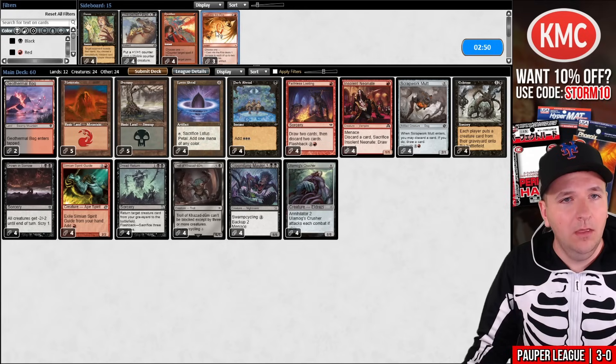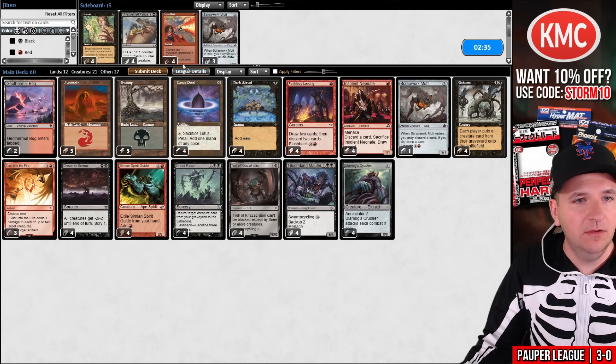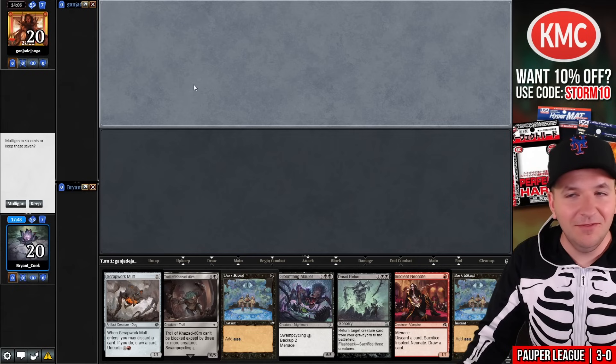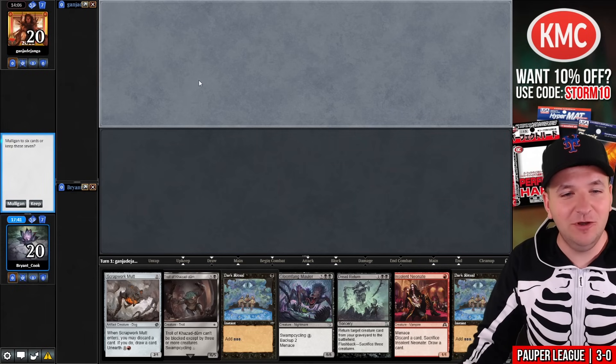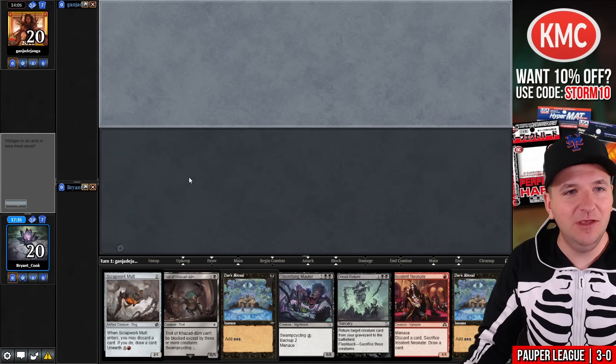We definitely want Cast Into the Fire. I think it just has to be Scrapwork Mutts. The riskiest hand — I mean, if you draw a land it is a turn one Troll of Kazudum, but I'm not sure that's actually even good enough. We will take a Mulligan. Looks like we're going to five here. You can pray that you draw into Ulamog's Crusher with this hand — if you do, this hand is amazing.